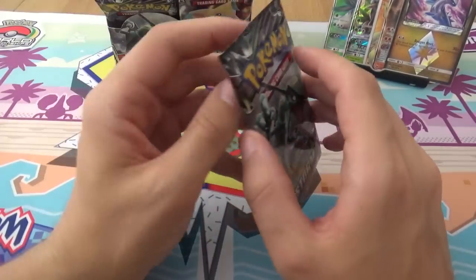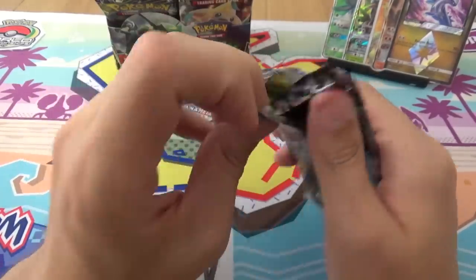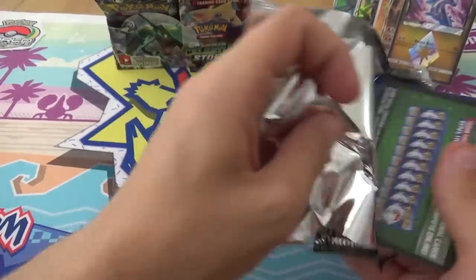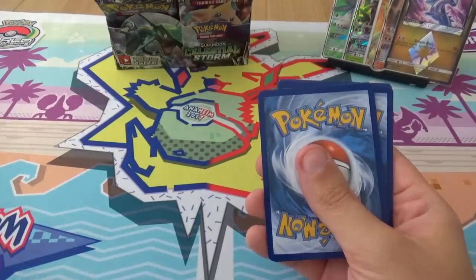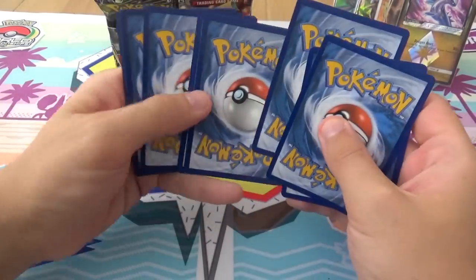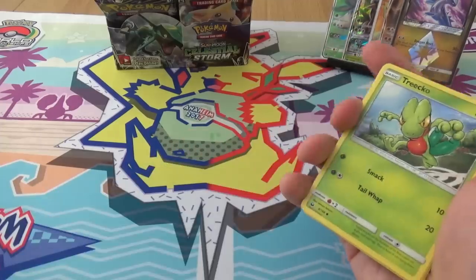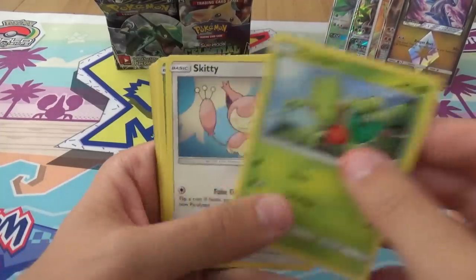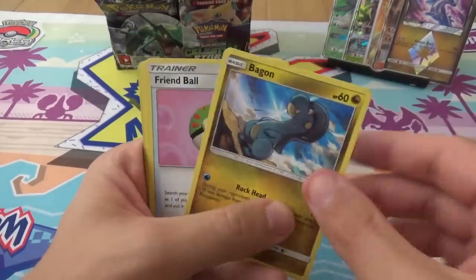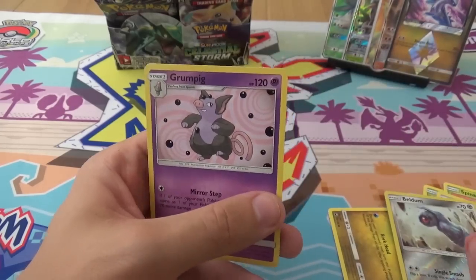Hang on, you've had no holos yet. I have had no holos yet. That's lovely to look forward to. We have Treecoat, Skitty, Spinarak, Bagon, Bagon, Friend Ball, Rare Candy, Metang, Reverse Belldump, and a Grumpig. Yay! Boo! But seriously, where are your holos at?